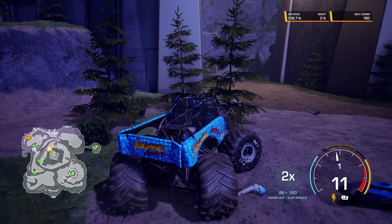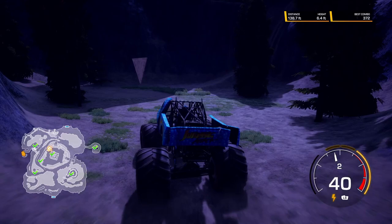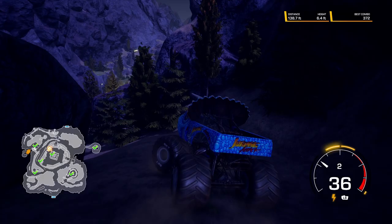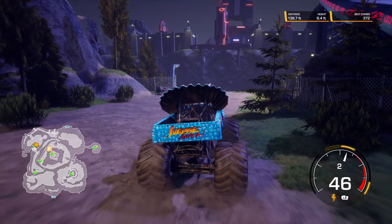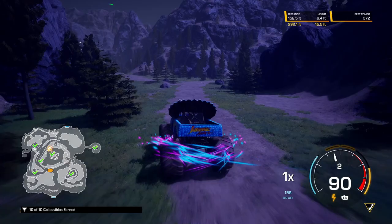Jump down off the bridge. If you land on your head, get yourself back up. Go past the ramp that you just took, and then take a right on this little trail that goes up into the mountains. Do a little off-roading, and eventually you'll come to Collectible No. 4. Go back down the trail and take a right. You'll see this little metal piece over there to the right — that's for another truck, we'll go over that in a minute. Keep going to the right along the track, and eventually you'll come here and take a boost. There is Collectible No. 5.